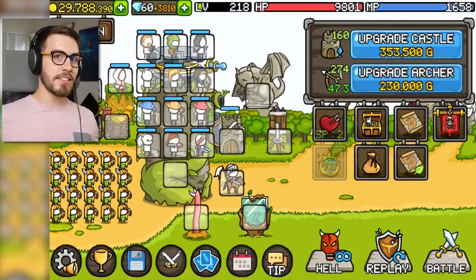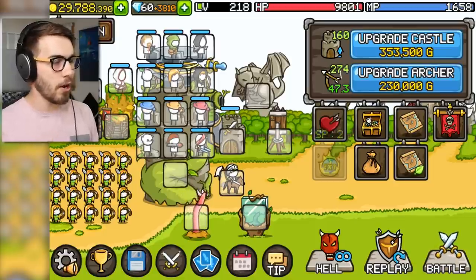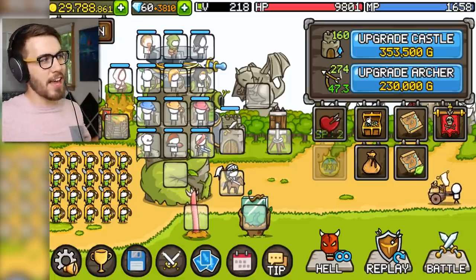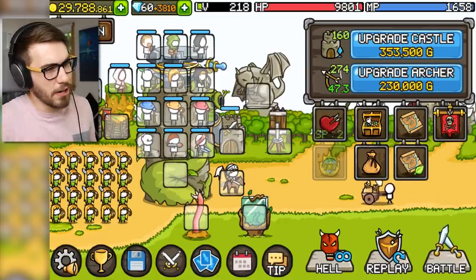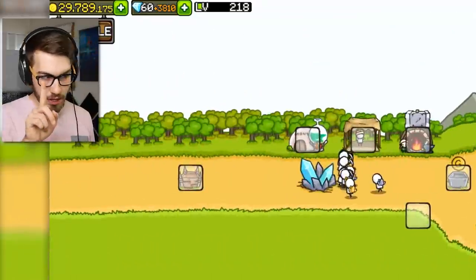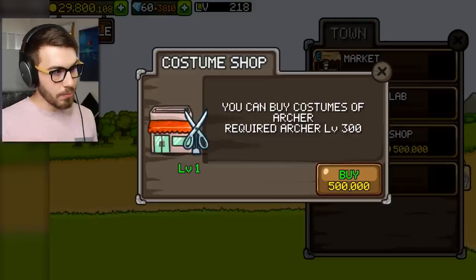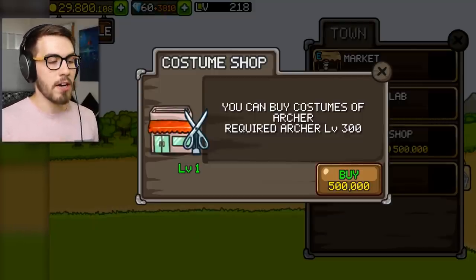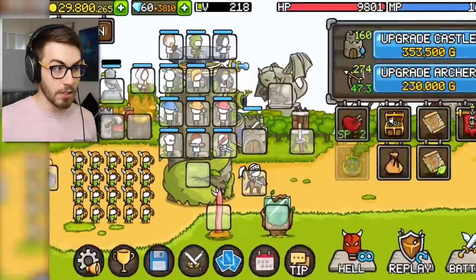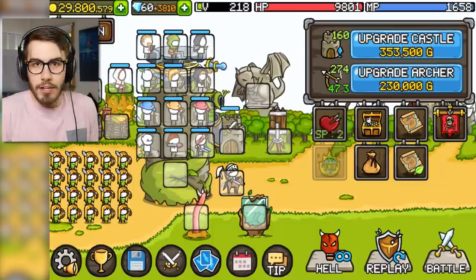Hey guys, welcome back to Growcastle. So in the last episode I told you guys I would get a whole bunch of money before I started this one. I got almost 30 million dollars here. What I want to do is upgrade the archers — you can buy costumes of archer, but it requires archer level 300. Since I'm so close to that, I think the first thing we should do is the whole costume thing.